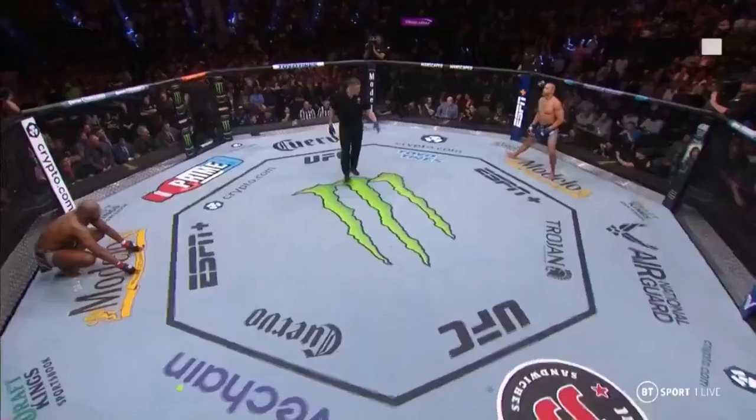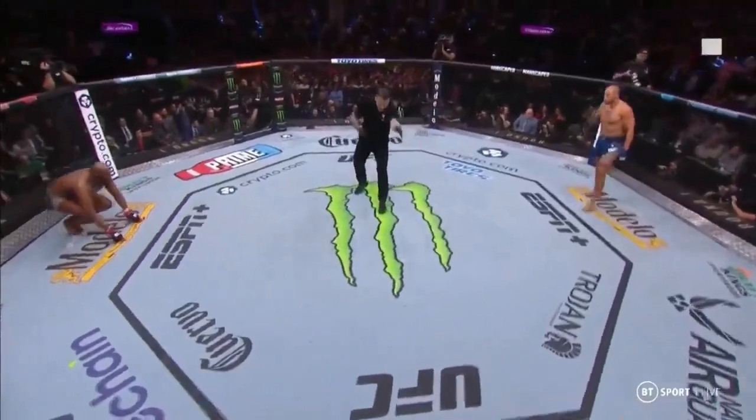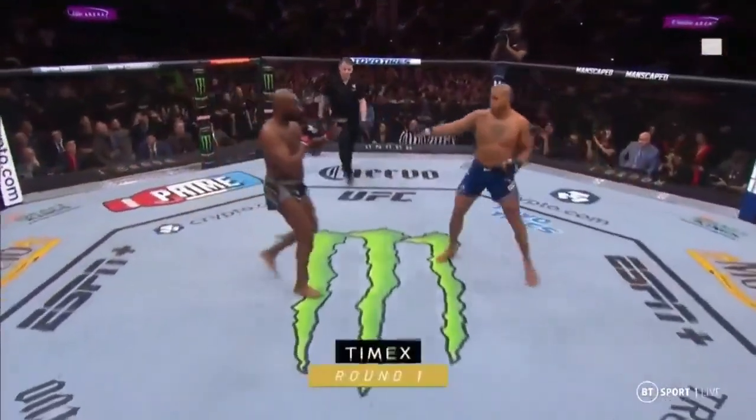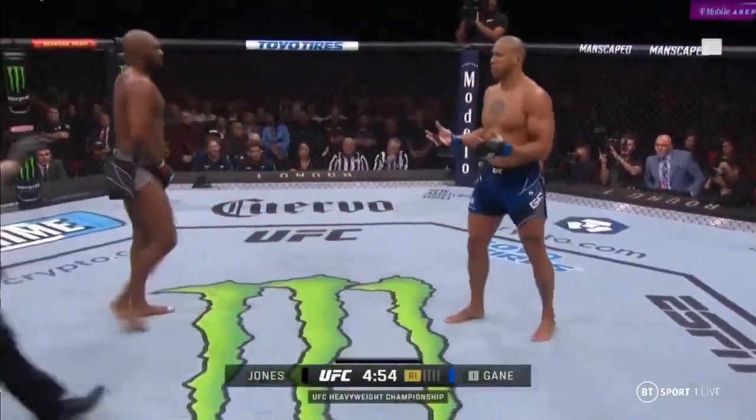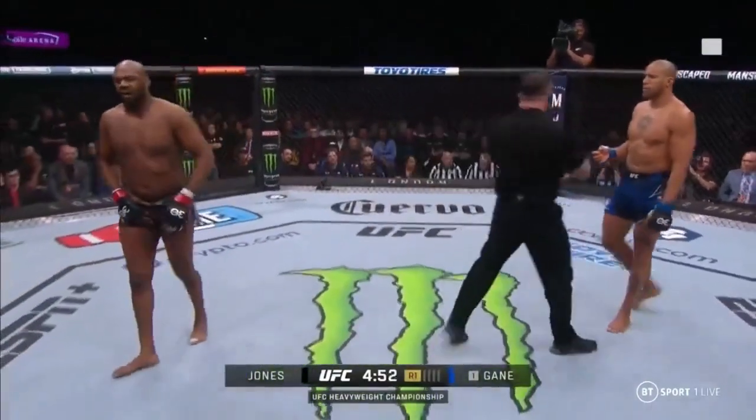Ciryl Gane, stoic as usual, as he tries to be the first man. The undisputed UFC heavyweight title is on the line. Gane out of the southpaw stance in blue, Jon Jones is in black.